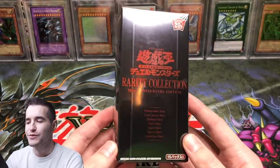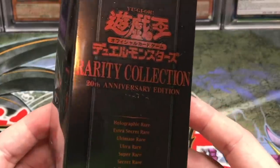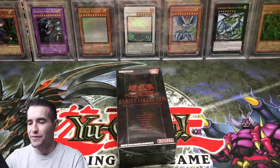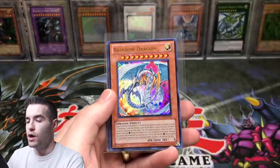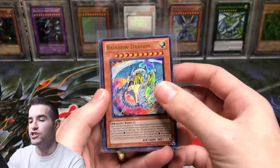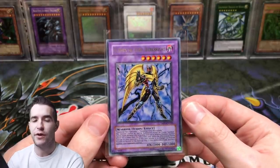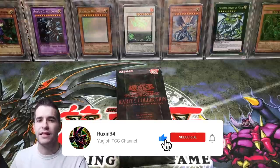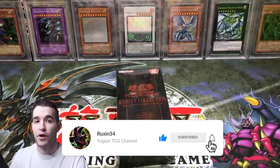In honor of him we put back a couple of those epic cards he sent us. But this is the most ridiculous thing to take a picture of ever — do you guys see how reflective this is? It's crazy, it's like a mirror. The giveaway from this video: we have Destiny and Dragoon, Rainbow Dragon, Legendary Collection GX, and Elemental Hero Dark Bright from Tactical Evolution. All you got to do to win these cards: like the video, be subscribed, and let me know your favorite card from Rarity Collection.